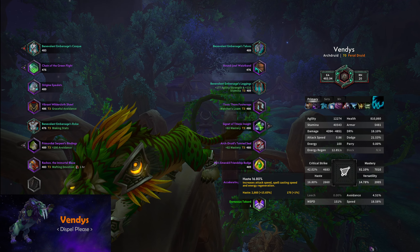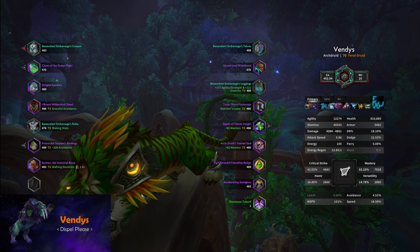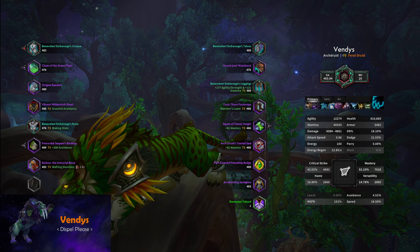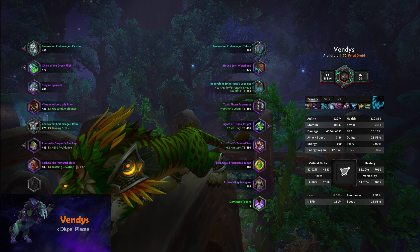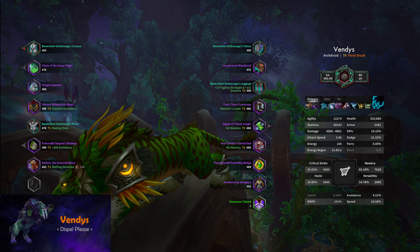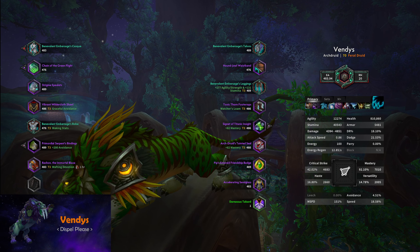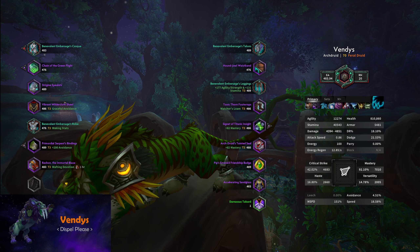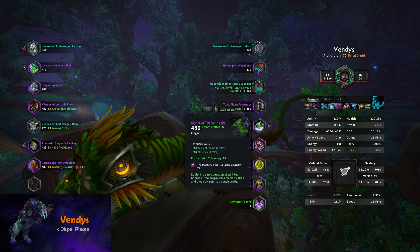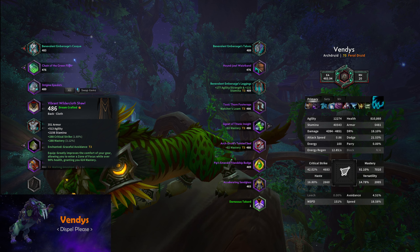In terms of other stats in keys, haste is very good because our bleeds scale with haste — they tick faster. Versatility is also useful to help you live through more damage and one-shots in higher keys. Sometimes Barkskin and Survival Instincts just isn't enough, sometimes Ironbark isn't enough, and versatility makes it a bit easier to survive. I'm potentially going to recrfat some gear to verse-mastery instead of crit-mastery, specifically a ring and probably the back as well.